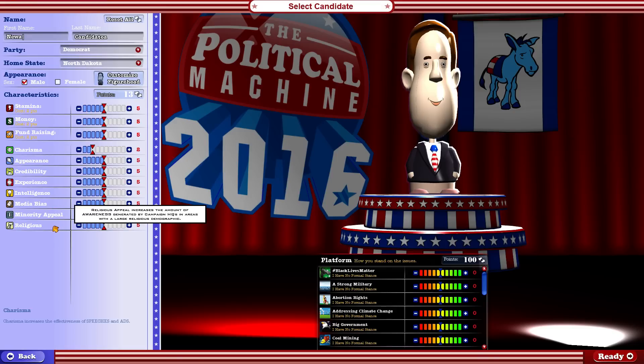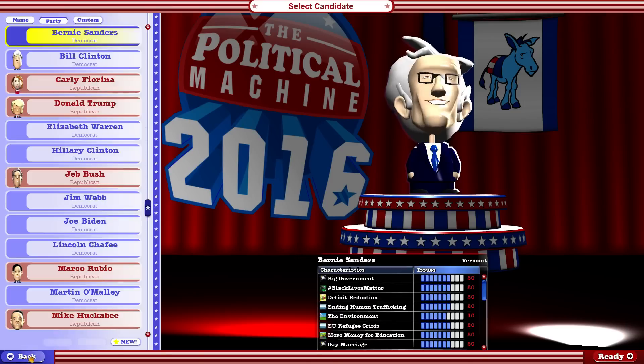There's also minority appeal and religiousness. In addition to this, you've got your platform - your stand on the issues. In your custom character, everything starts off neutral, and you've got 100 points to push yourself in one direction or another. So I can be very against outsourcing of jobs, pro-reducing unemployment. Whether you're going against or in favor, it costs points as you set up your platforms.